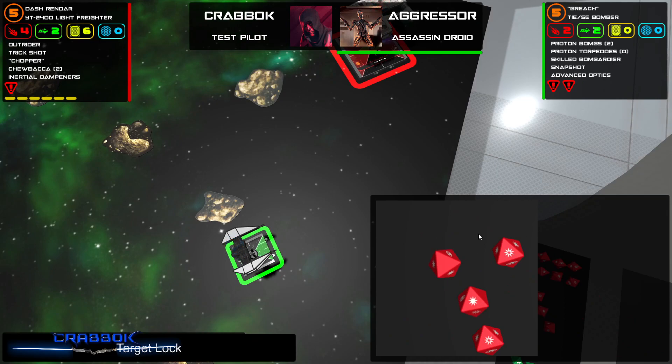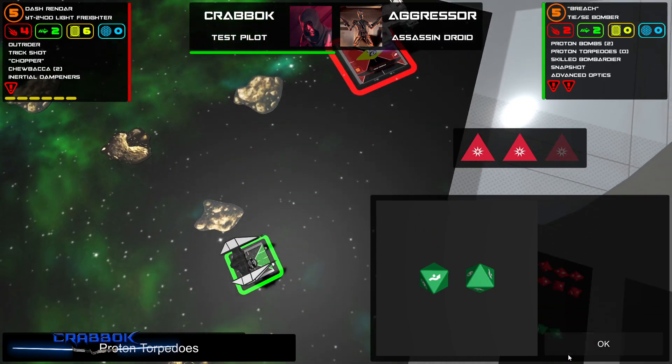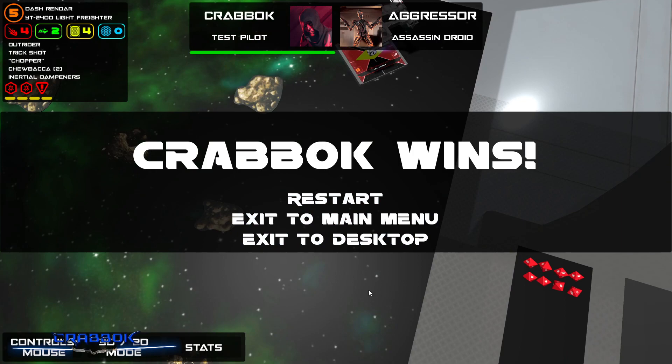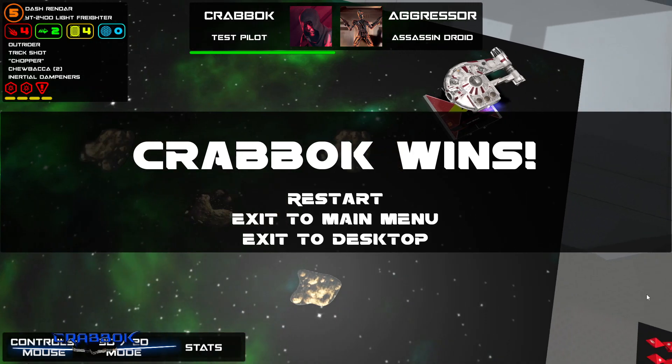I cannot believe it. He still gets to attack because he's also initiative five — oh, I'm going to take some crits. Ouch, he does hit me pretty hard at the end. But Kravok wins! It doesn't happen too often — but aren't you glad to be here when it does? That's going to do it for today's video. If you want to check out Fly Casual, I'll put a link in the description below — that's the software I'm using here.